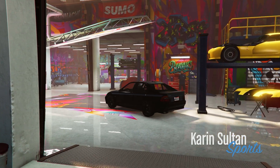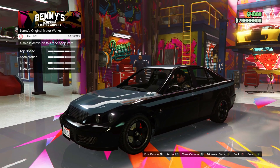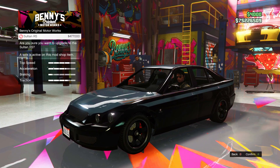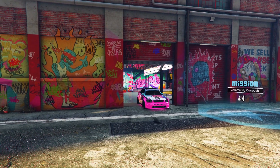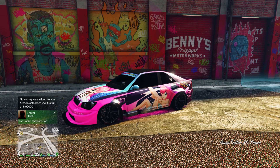Wrapping up the sales, we have the Sultan RS. If you have the Sultan, you can get the RS variant upgrade from Benny's Original Workshop at a 40% discount, which is really nice because these upgrades are not cheap. I ended up customizing mine in a classic princess bubblegum anime theme — I definitely recommend this upgrade while it's on sale if you're into that type of vehicle.